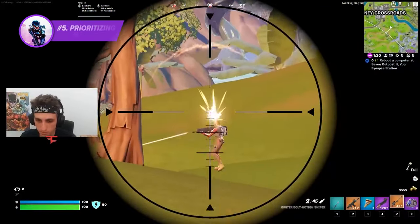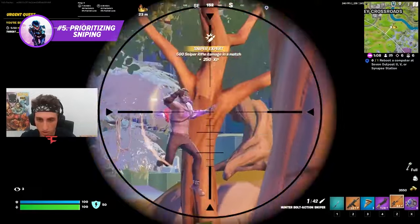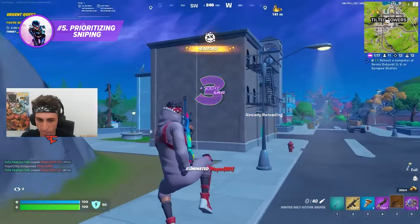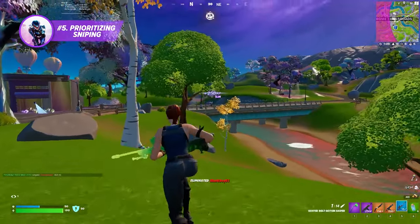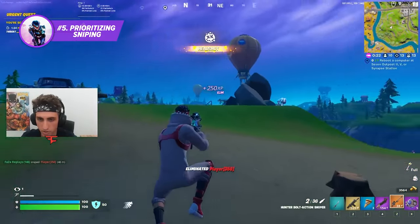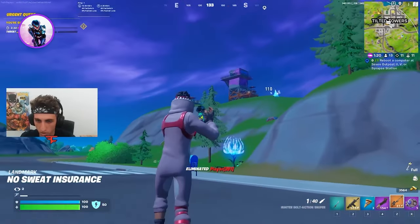Although most players will carry a sniper for fun if they have extra room, not enough people are designating an inventory slot for it. With the Hunter Bolt Action Sniper dealing 250-plus damage to the head along with each clip holding three shots, carrying this weapon is a no-brainer. Being able to end a fight before it even starts is an advantage and can even save your life. For team modes, making sure at least one player is carrying a sniper is your best bet.